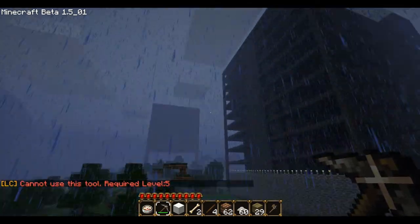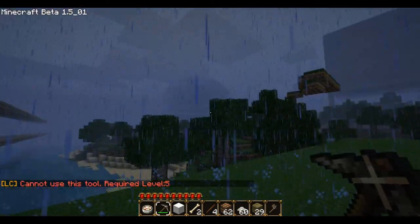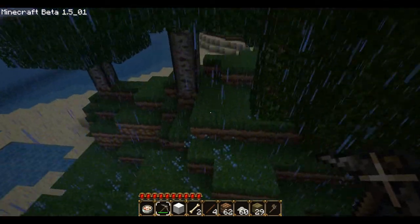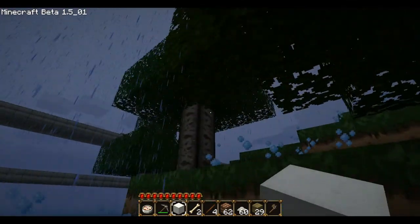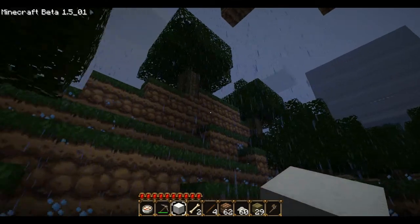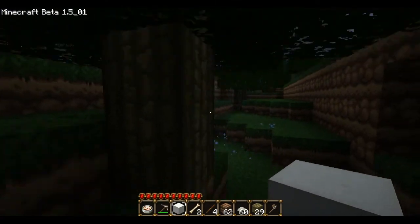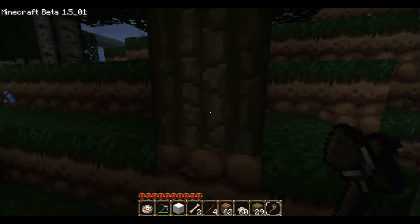Let me destroy this. It is absolutely pouring — it's like a typhoon over here. That is awesome — you go into the tree and you're shielded from the rain. Poly, do we actually have anything so that we could control the weather?